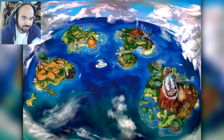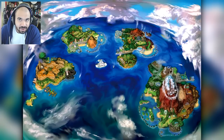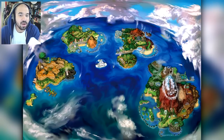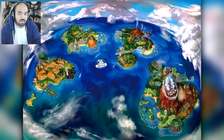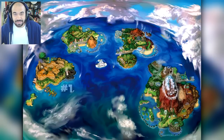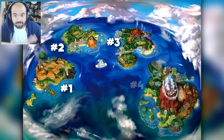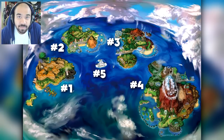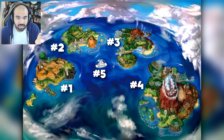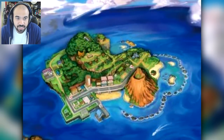Before we got into this, Kristen and I sat down and came up with a few topics of interest. We decided to number the islands for reference: island one is on the far left, island two is top left, island three is top right, island four is the biggest one in the bottom right, and island five is the man-made one in the middle.